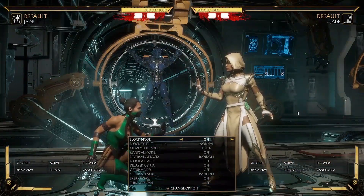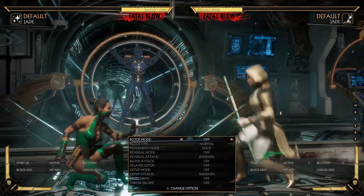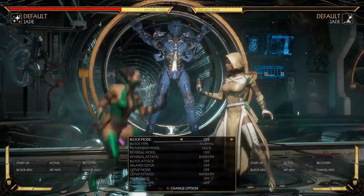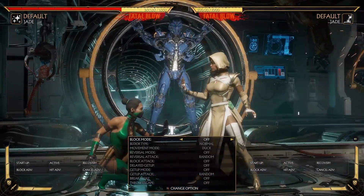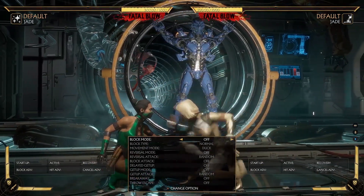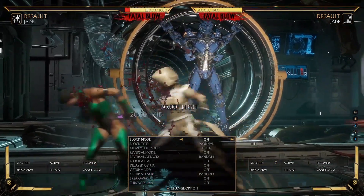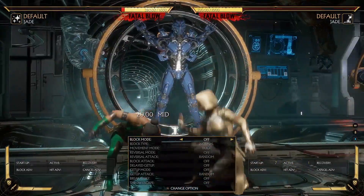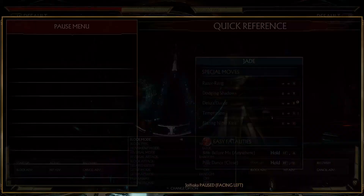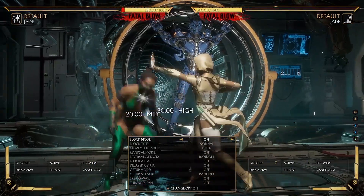Depends on how crazy your opponent is. The crazy yoloers of combat league, I would not take a step forward to try to do back three. But when you do down one into back three, that's a jail with a mid, which is nice. Well, it's essentially the same. You could do this jail with two one. I don't want you to jail with one two because she gets off her feet and it's difficult to convert — you can't really convert.